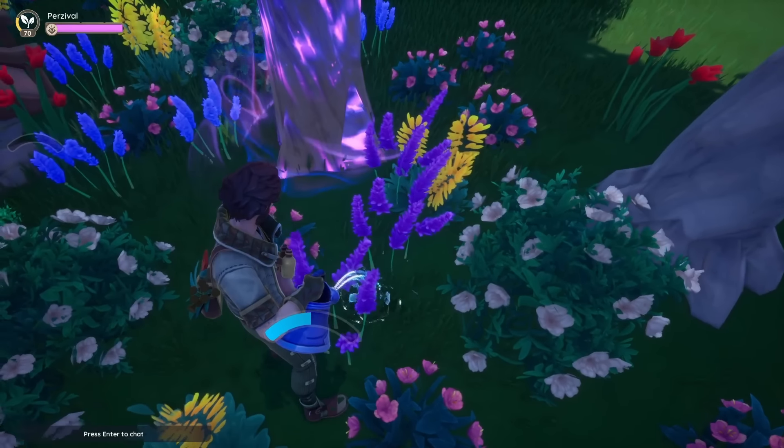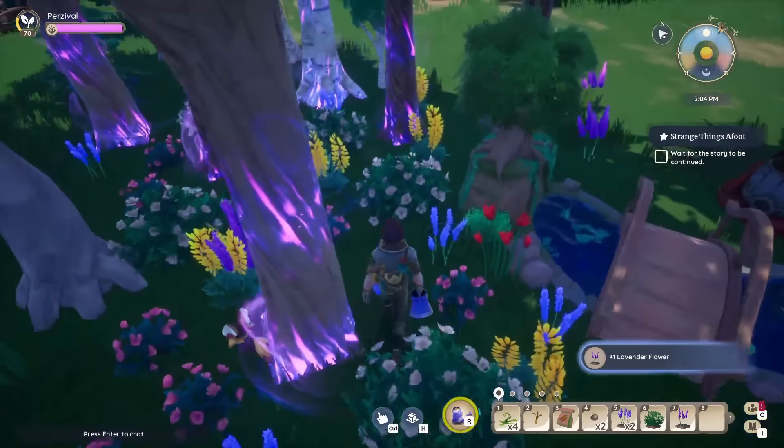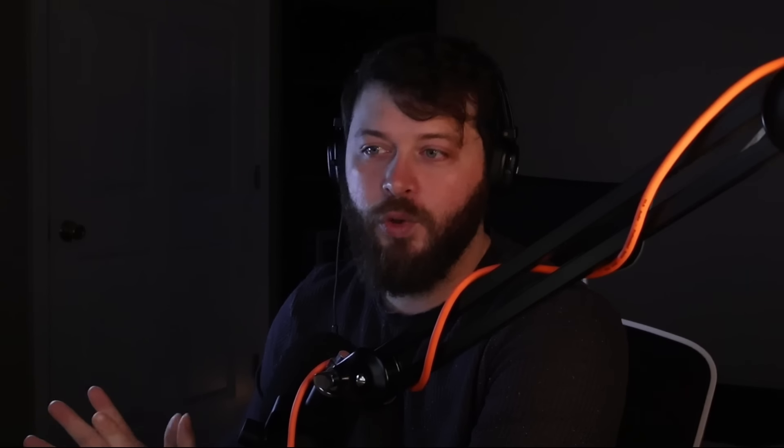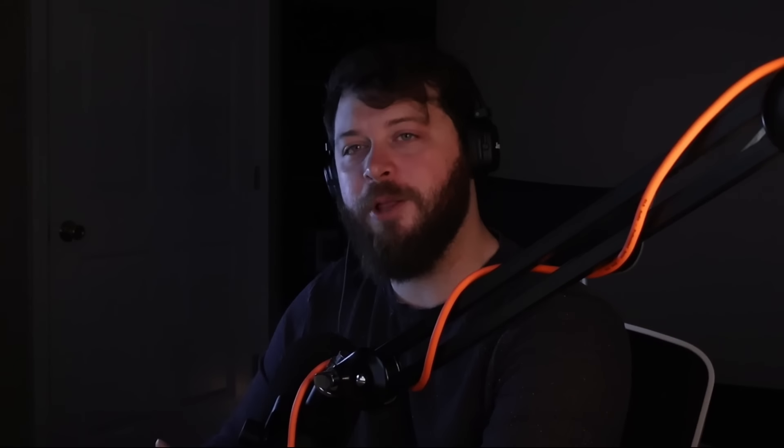Now let's get into the premium store updates. One of the things they're introducing is landscapes — new ways to customize your home plot. Landscapes are the newest customization options in the premium store and will visually update the environment surrounding your home plot with a fresh new destination. There are three landscapes: Wooded Grove, Kilima Heights, and Shipwreck Isles. Each slot in your housing plot can be assigned its own landscape, so be ready to start that second house.